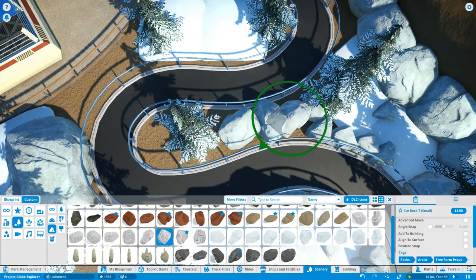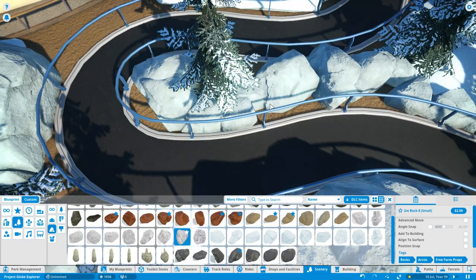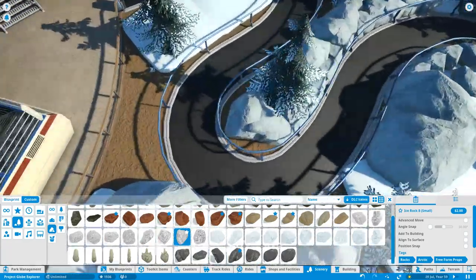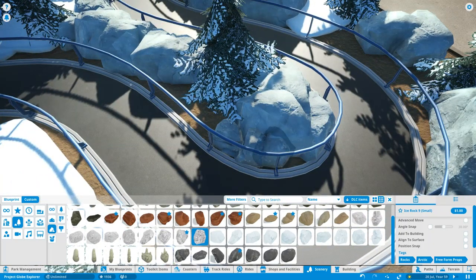You can see what I'm doing now — just building it up gradually using rocks, flat panels, and also trees with snow. Project Snowstorm — still can't get over that name. I love it, I think it worked really really well. It just really stood out to me and it's a fantastic name.